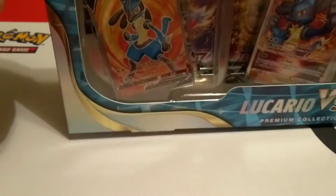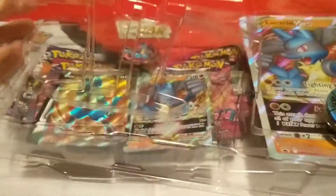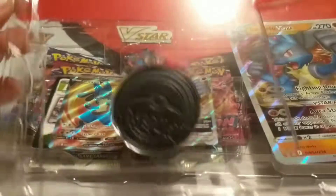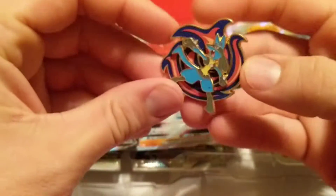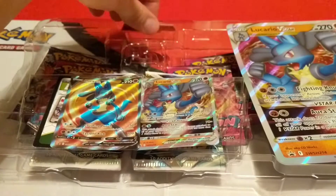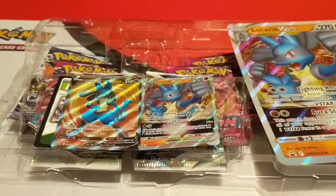So let's get it open. Check out all the interior stuff. Get this plastic off of here. All the cards are already falling out. You can see the oversized Lucario coin there — it's kind of silver blue. We'll check out this Lucario pin here. It's pretty cool, not really a big pin person. And the V-Star marker — we've seen those. We'll get some sleeves here.